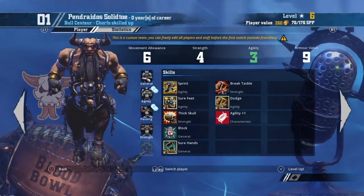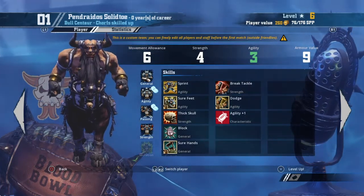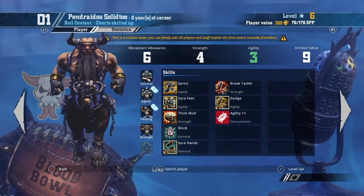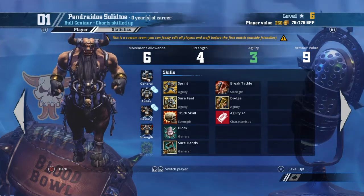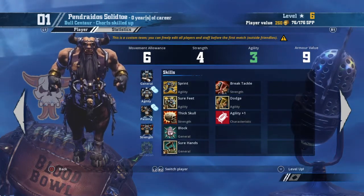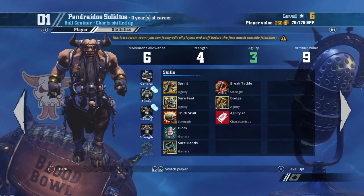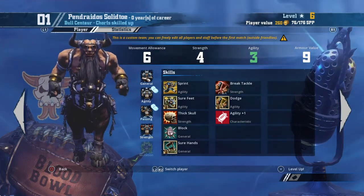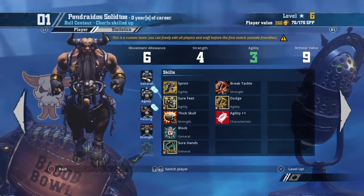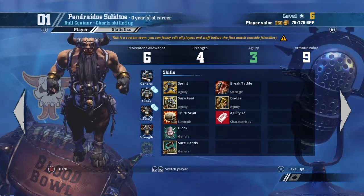The reason people go with the Bull Centaur as ball carrier is that Hobgoblins are really average — they don't get access to Agility unless it's a double, so Sprint and Sure Feet aren't naturally available to them. I'm not totally against the ball-carrying Bull Centaur, not totally for it either. I think it comes down to how the first couple of level-ups go. Going Break Tackle first keeps every path open: ball carrier, blitzer — any direction is possible.